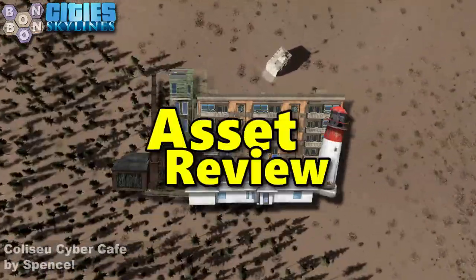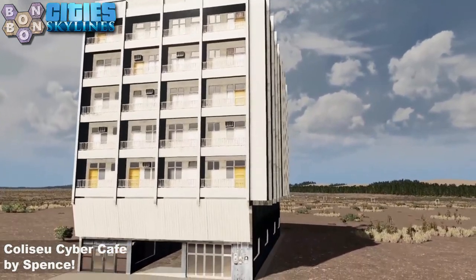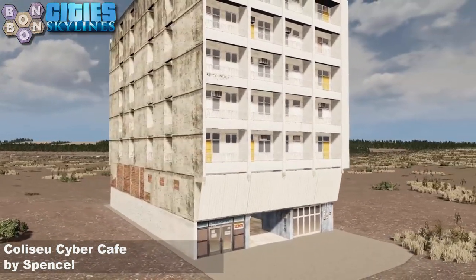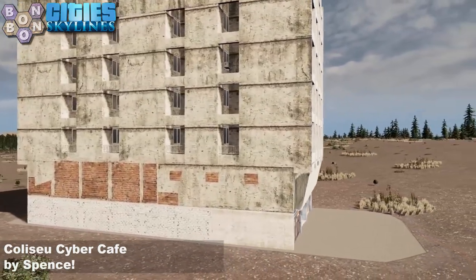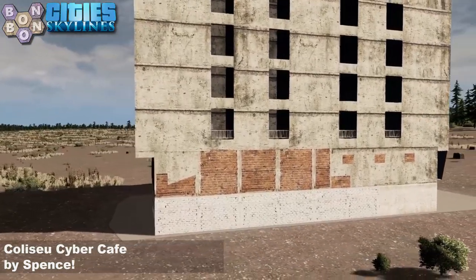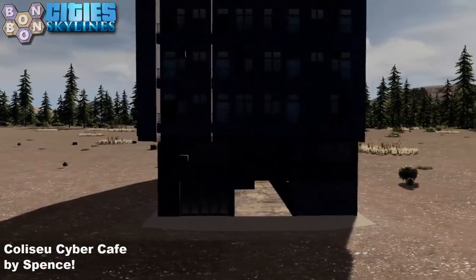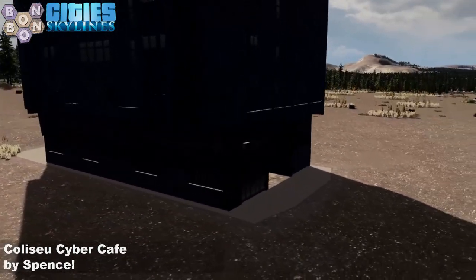Start square - which means we've got an asset of the day. I'm not going to stop talking today, there's so much to talk about. The Coliseau Cyber Cafe by Spence. I always thought Spence was a British creator - they've done some British assets and I just assumed they were from Blighty. Apparently they're from Denver, Colorado - consider that factoid number two, according to their workshop.